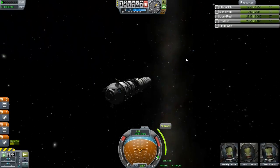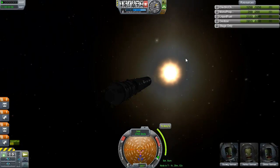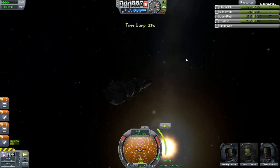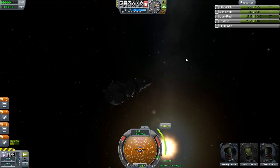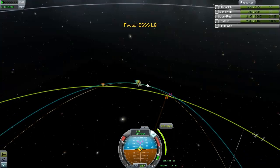Easy enough. I've set up a Maneuver Node, and we are now currently turning to point towards it and time accelerating — 3, 2, 1 — there we go. So we can actually start burning as soon as we can. You'll notice I didn't put the flight planning to plan out the entire orbit — I just wanted to know where I needed to point. We have warped up to the point and we are now thrusting away.